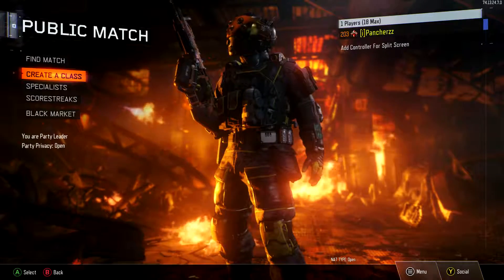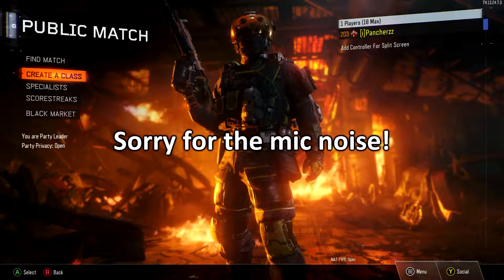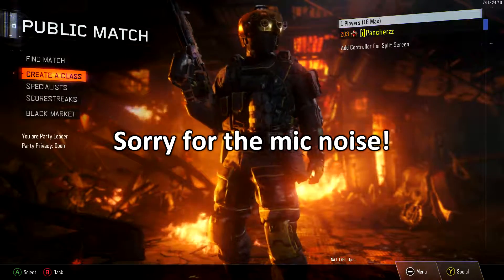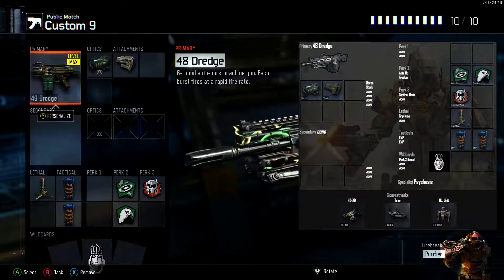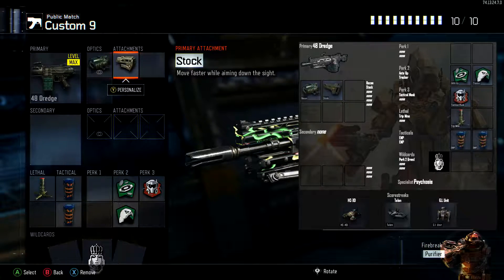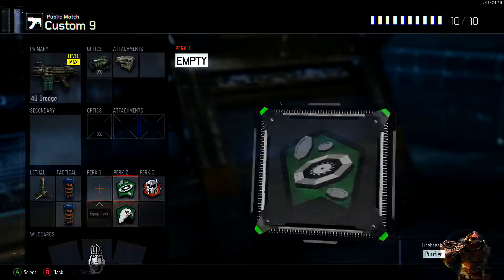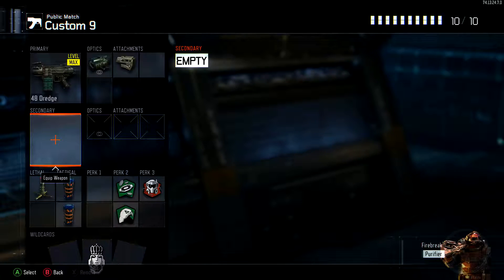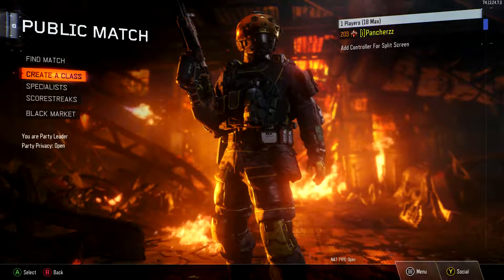Hello lovely people and welcome back to my channel. In today's video I am going to be doing another episode of random class generators for Black Ops 3. This time I'm going to be using the 48 Dredge with a recon sight and a stock, Anti-Up and Tracker in perk 2, Attack Mask in perk 3, and a tripmine and 2 EMP grenades as my lethal and tacticals. My aim is going to be to win a free for all using this class.